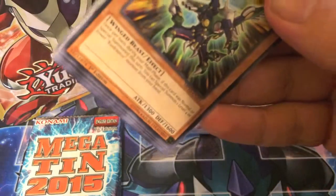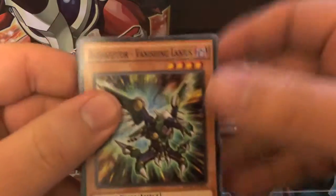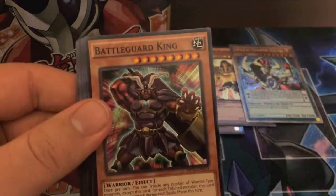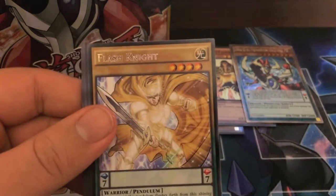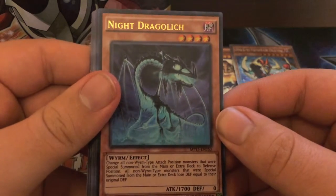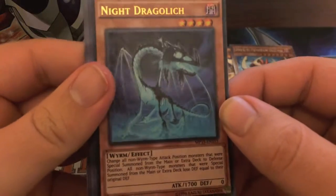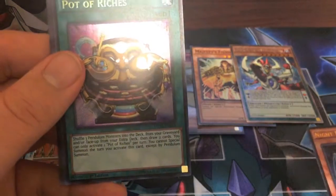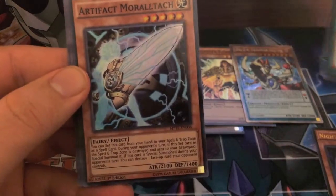We have three Mega Packs, so let's open them up and see what we can get. Pack one: Red Raptor, Vanishing Lanius, Oracle of the Herald, Satellarknight Alsahm, Unukalhai — that's actually not a bad card — Battle Guard King, Command Performance, Fluffal Bear. Our rare is Flash Knight. Our Ultra is Knight Dragolich, which is a Wyrm — I actually remember this card coming out, I think it was New Challengers. Our Secret is Pot of Riches, that is actually not bad. And our Super is Artifact Moralltach.